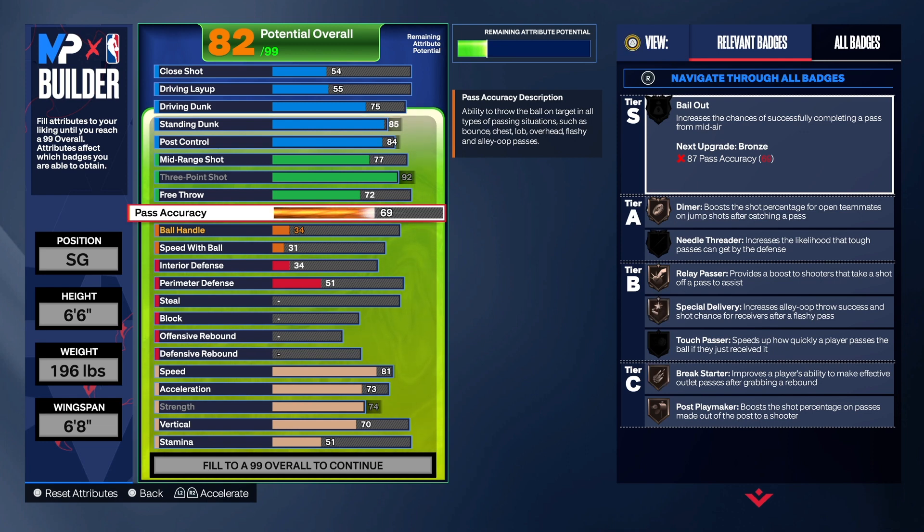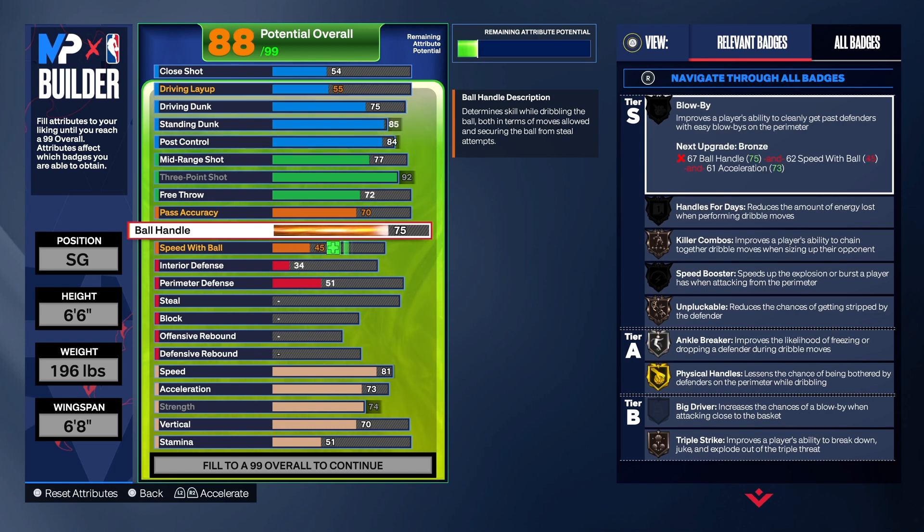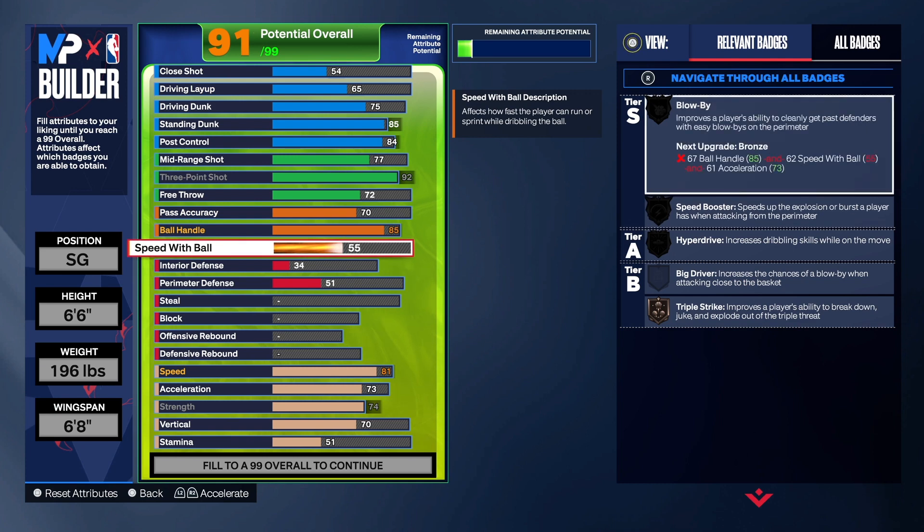For passing, we have it at a 70, which is pretty decent. You could take it down to a 69 if you want — we'll just leave it at 70. For ball handling I took it to 85, but I was thinking about leaving it at 81 since I had to use seven attribute ticks on the vertical to get the Posterizer. We have a 75 speed with ball, giving us Triple Strike on silver, Hyperdrive, Speed Booster, and Blow By on silver — pretty good badges for this build. You can dribble and you can shoot, which is a tough cover for anyone trying to guard you.